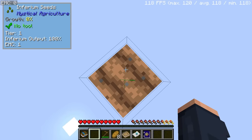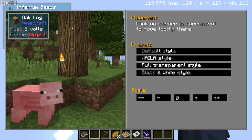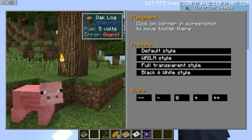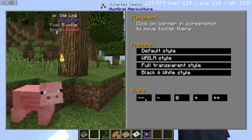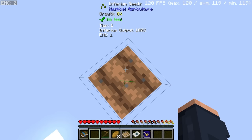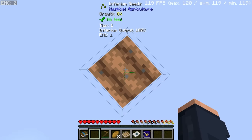It's as simple as using the hoe and then placing the inferium seed. You may notice that giant info display in the top left — that needs to be changed. To do that, open up the chat and type '/oneprobe config.' This pulls up a menu that lets you move it to different locations. I like to make it fully transparent and as small as possible. That's the One Probe mod.